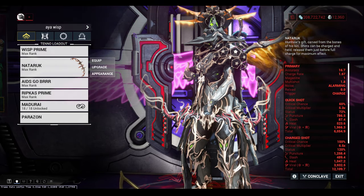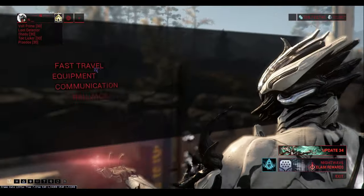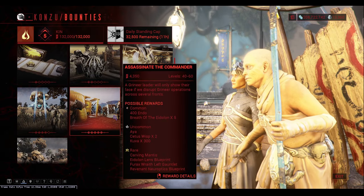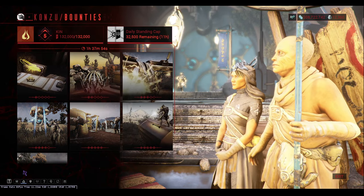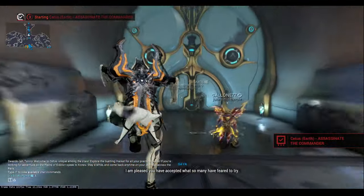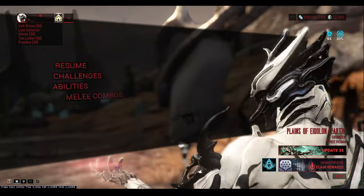Now that we're all configured, let's head to Cetus to begin setting the farm up. Once in Cetus, fast travel to Konzu and start a bounty. You always want to start the level 40–60 bounty without Steel Path, which sets it up as a Tier 5 bounty. This is important because Tier 5 bounties have the highest drop chance for aya. You then run into Plains of Eidolon and abandon the bounty.